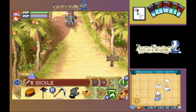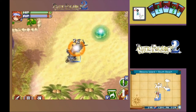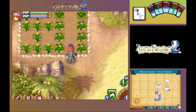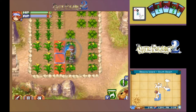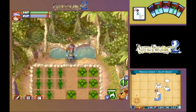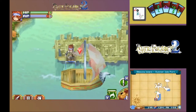Now on Blessia Island we need that sword. Let's get these two taken care of. Now get the water pot back out and get things watered: cucumber, corn, tomato, and pineapple. Now get back to the village.